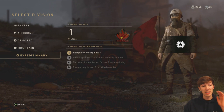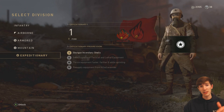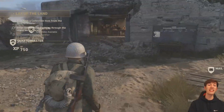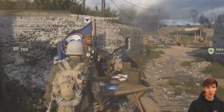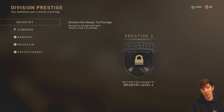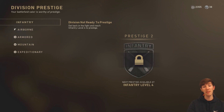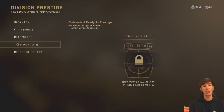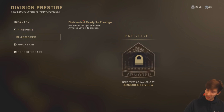I'll quickly show you how you actually prestige your divisions if you don't know already — I do have a video on it but I'll show you in this one too. When you're in the headquarters, come over to the right to the Division Prestige and go up to this man. Hold X on him, or Square on PlayStation, and then you can just prestige here. Obviously you have to get to level 5, max the level out, and then you're good. I can bring you some videos on how to rank these up fast — if you want to see that let me know down in the comments.